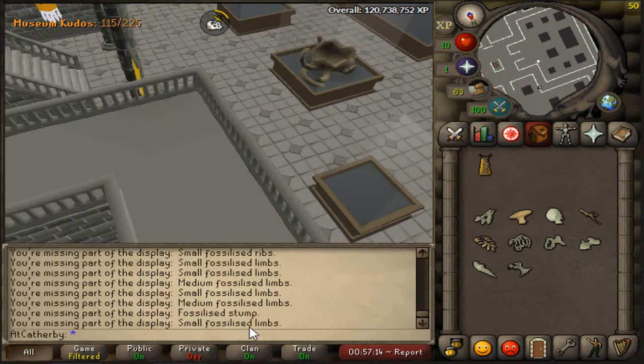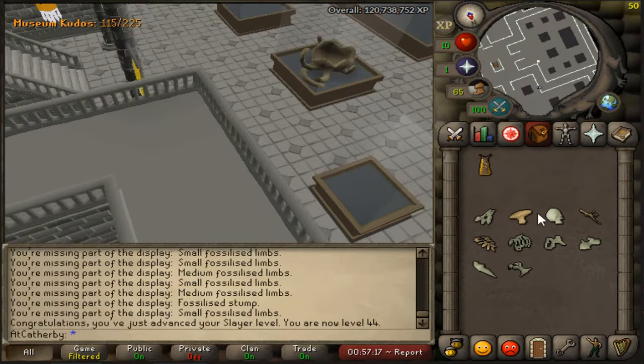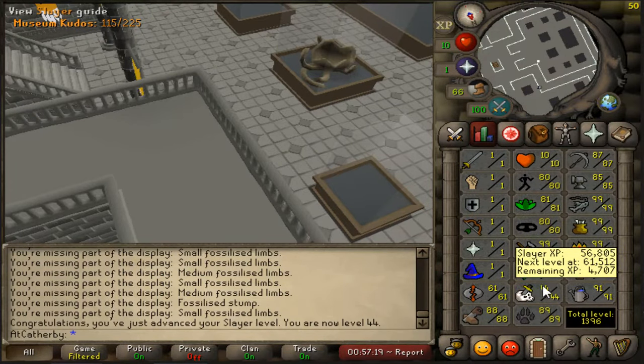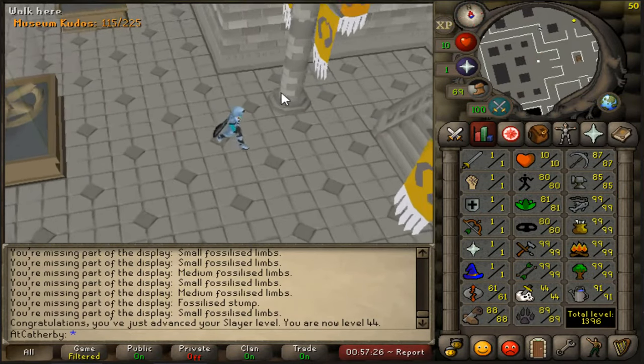Oh wait, we got one! Yes, 44 slayer! Very nice. That's a good-looking level. I can't wait to get this thing over 50. I mean, 44 slayer at level 3 combat — that's pretty cool.